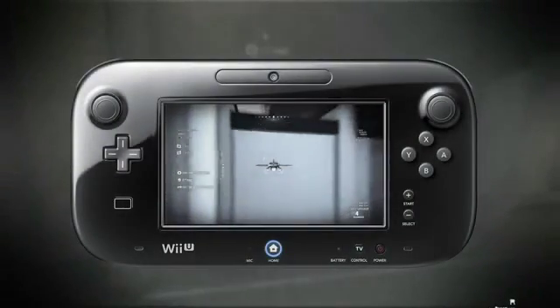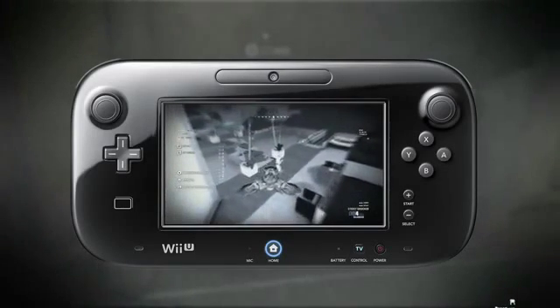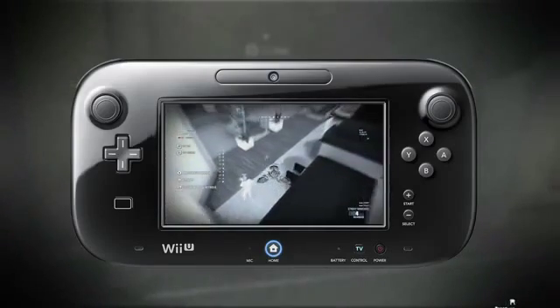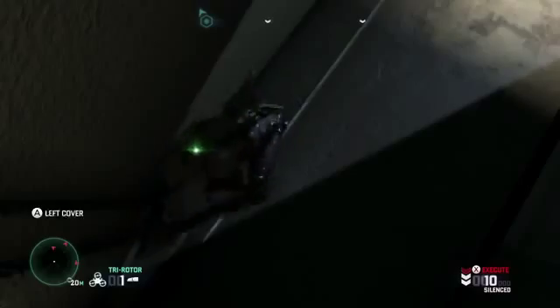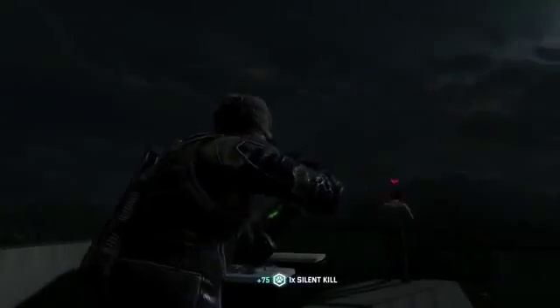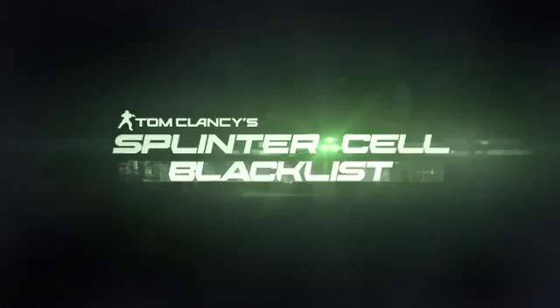One more ride with the tri-rotor. You've got to be careful with this thing though — get too close and the enemies will hear it. Let's just mark these guys so we can see where they go. All right, we'll leave it here for now. We hope you enjoyed this look at Splinter Cell Blacklist on the Wii U, and it can be in your hands very soon. Thanks for watching.